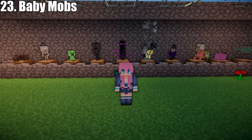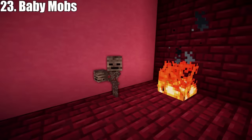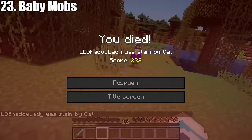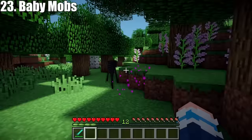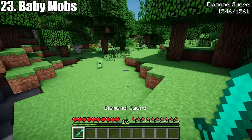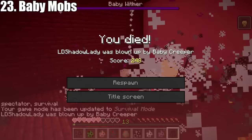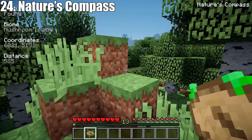Next is the Baby Mobs mod. This adds baby versions for all the horrible creatures that want to kill you. And the babies are even better at killing you, as a lot of them have special abilities. The baby witch spawns with a baby cat and it's really vicious. The baby endermen have laser eyes, baby creepers are super fast, and baby blazes can shoot a constant stream of fire at you. So if you want a bit of a challenge, give this mod a go.